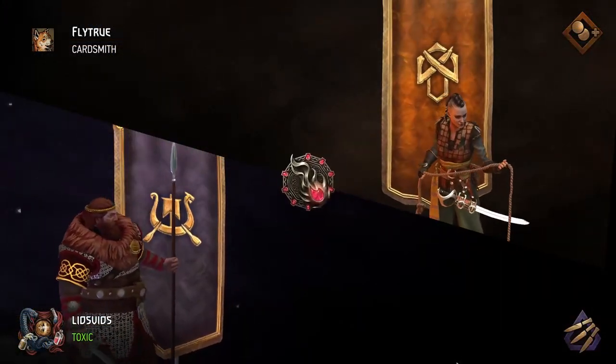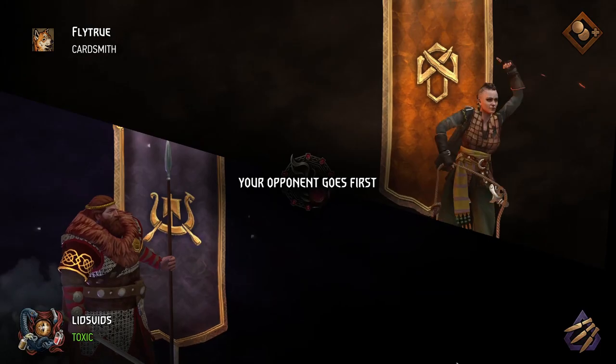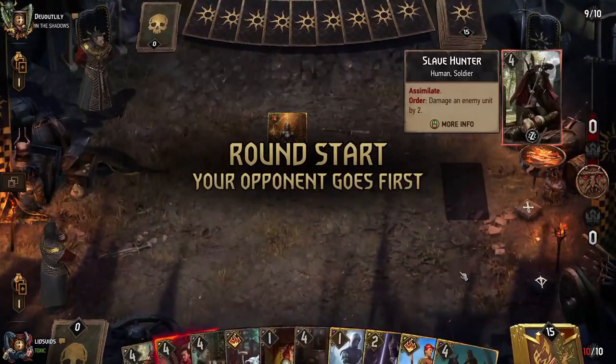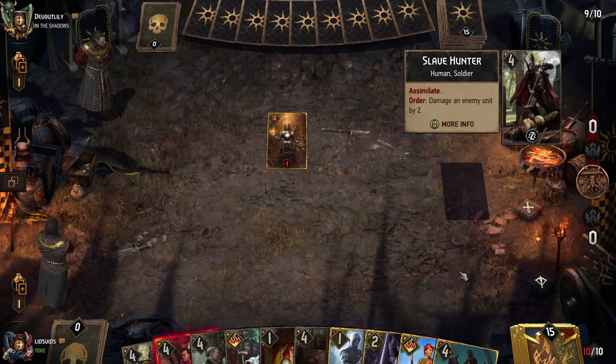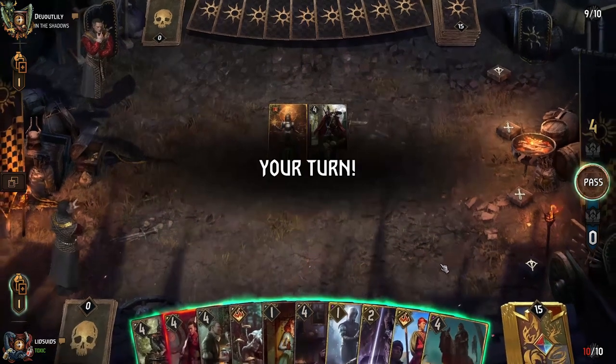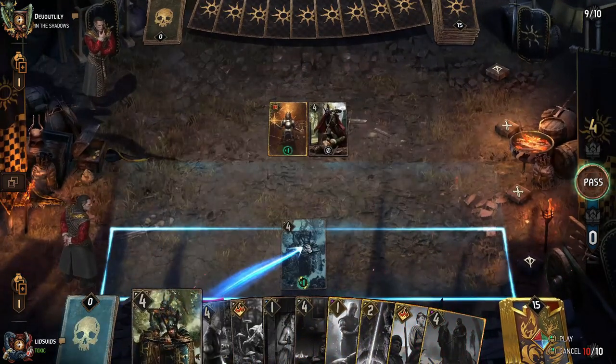We're going to get Syndicate here, and this is a friend of mine, so you know this one's going to be good. They'll go Slave Hunter first — it's four power, so it should be fairly easy to steal this. For example, we could go with our Enforcers.